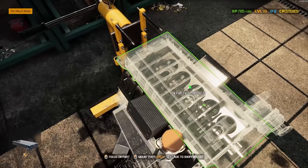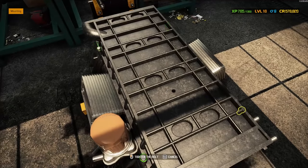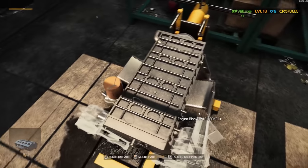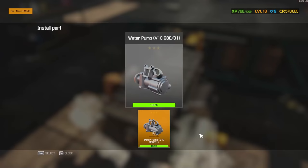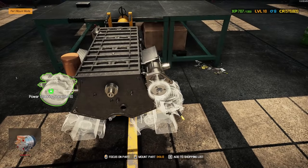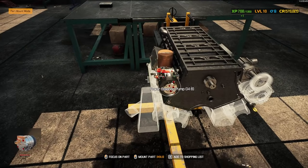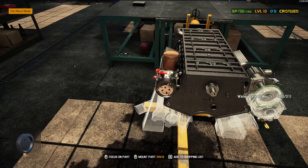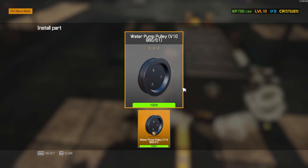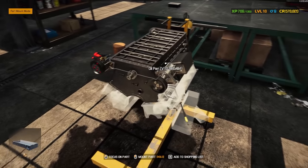From here, all we really need to do down here is put on the oil pan — which I think is pretty funny that it has four little bolts. We'll go ahead and do some of this stuff while we've got the engine upside down and easy to get to. Performance power steering pump and the water pump there. Do our water pump pulley. I think we're good to flip this thing back over.